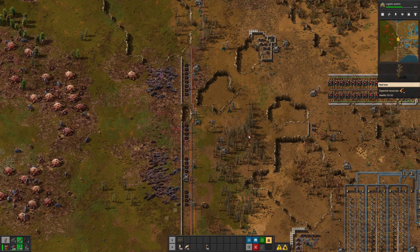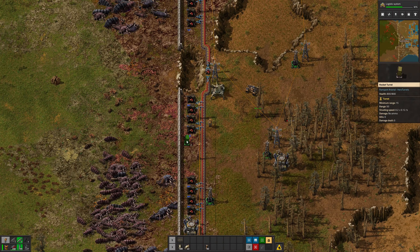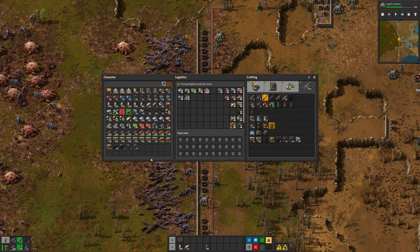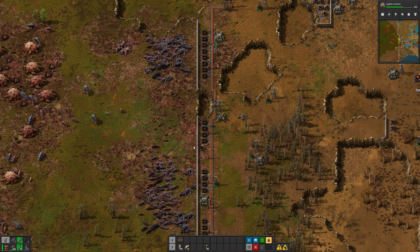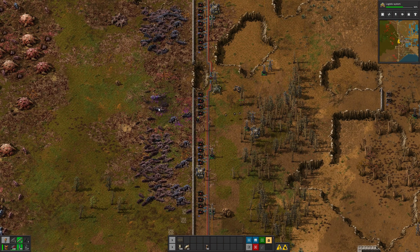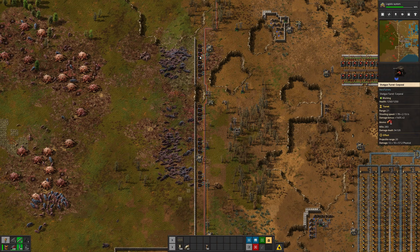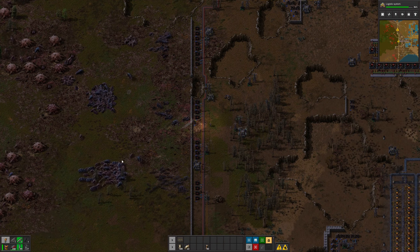Before I do the train tracks I want to actually test out this rocket turret. I've got plenty of rockets from before. The turrets themselves are pretty cheap — just some steel, iron, and electronics. Because the rate of fire is quite low I think they won't use up too many rockets, and if they keep shooting groups that should be quite good. Let's wait until a proper attack wave comes along and see if it does something more useful — that's mostly just aggression because it hit that spawner, which is just outside shotgun turret range.